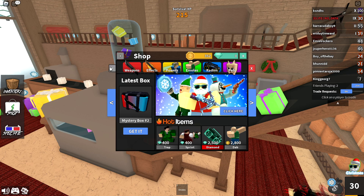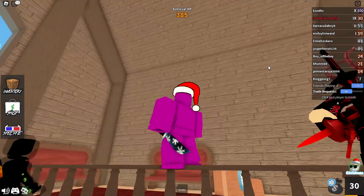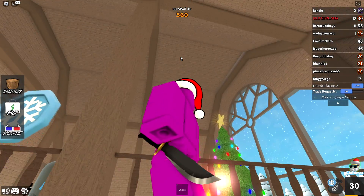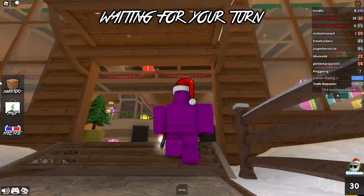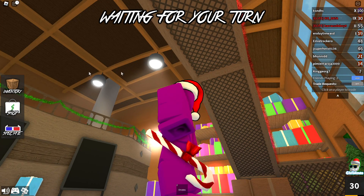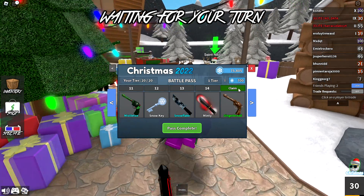Tier 13 gives us another uncommon knife called Snowflake — a knife with some snowflakes on it. The background sort of makes it look like a dark Christmas night and it's snowing; a very nice uncommon overall. Tier 14 gives us yet another effect called Minty — some red and white clouds around the knife as well as some red dots appearing and disappearing. It'll go really well with any candy cane related knife. Look at that with the candy knife — it's such a good effect.